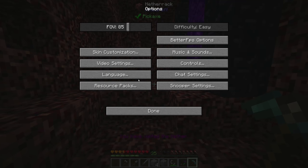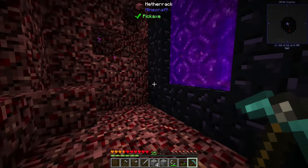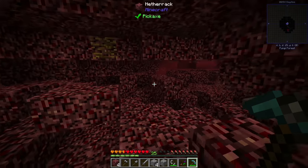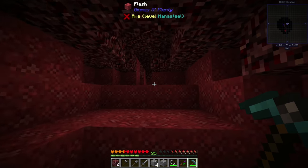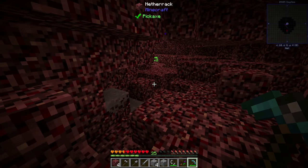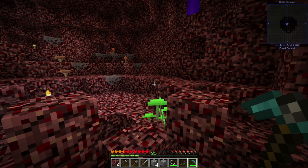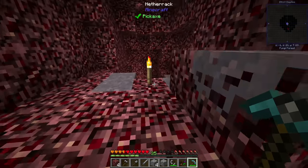With flint and steel in hand, we head over to our brand new obsidian portal, light it, and because we unlocked the Game Stage, we can finally head through to the Nether. We've spawned in some kind of cave — not near any lava or Nether fortresses, but also not near any hostiles, which is nice. With that, I'll wrap up today's episode. Next time we'll look for glowstone, Nether quartz, and diamonds. Thank you for watching — if you enjoyed it, hit like, leave a comment, subscribe if you're new, and I'll see you guys next time.